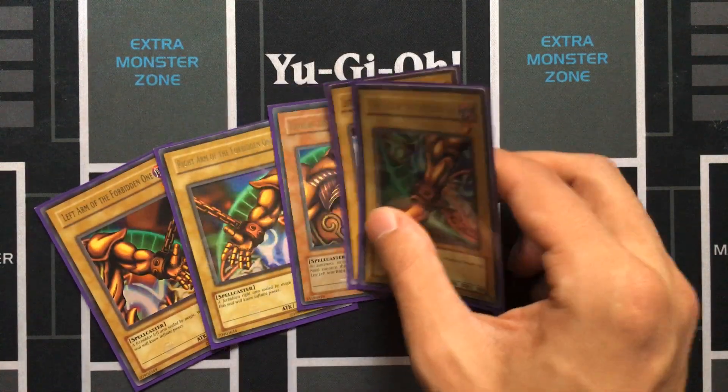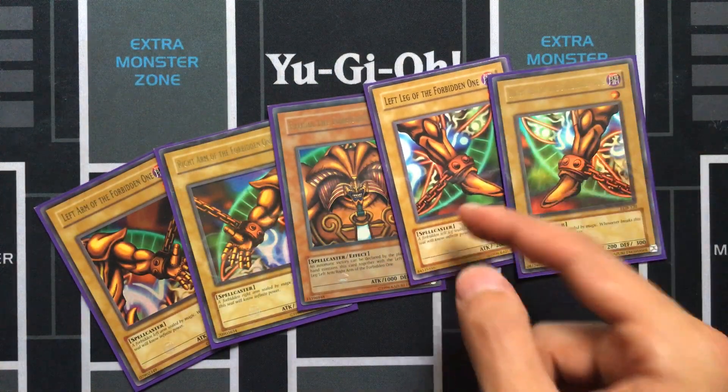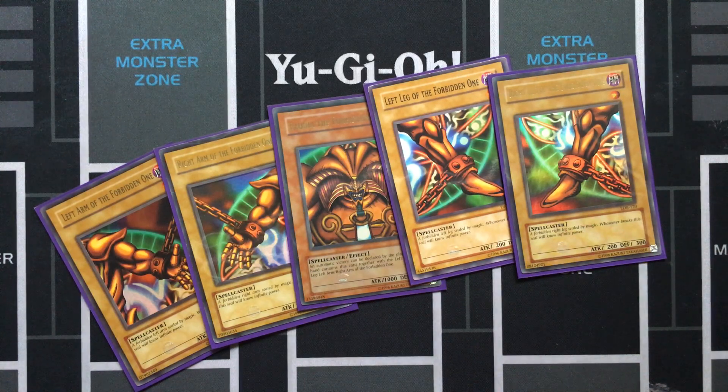The five pieces of Exodia. One common here, but for the most part this is all LLB. You want to be seeing these cards ideally — this is just how you win the game.